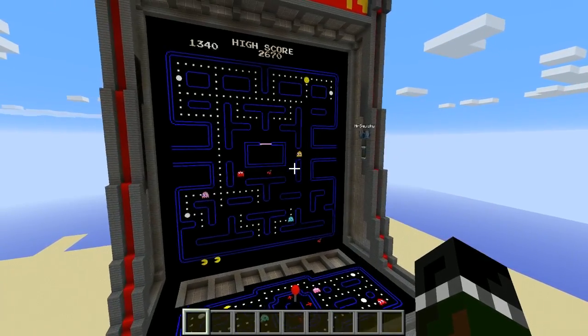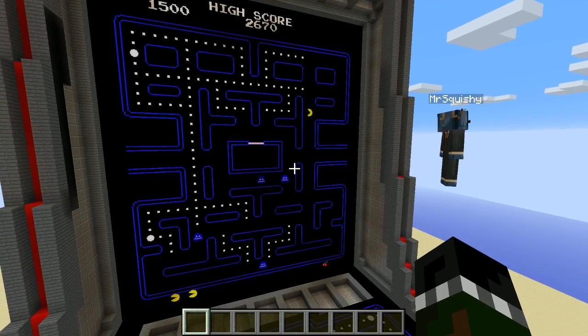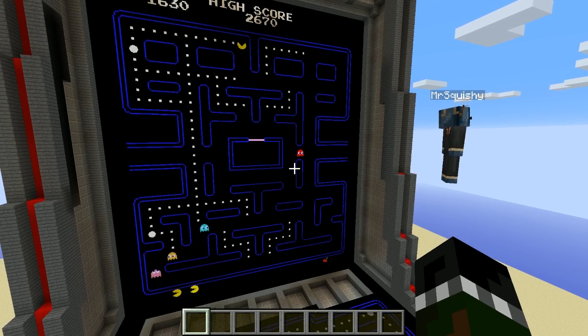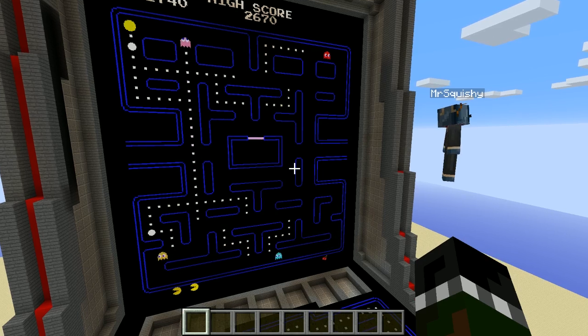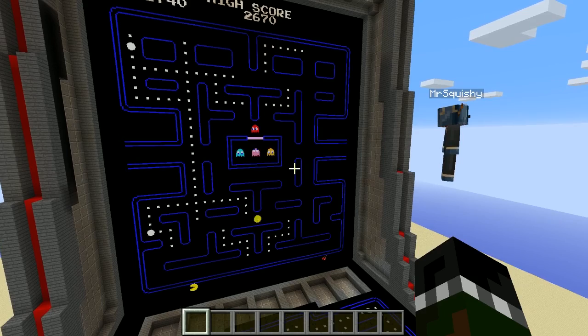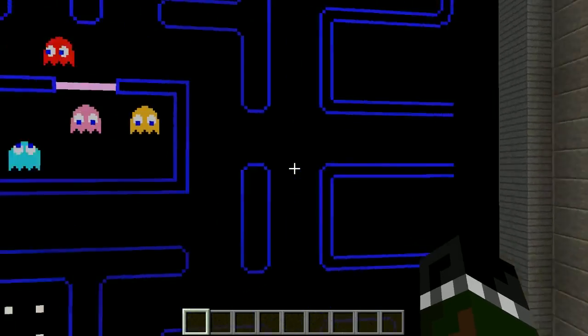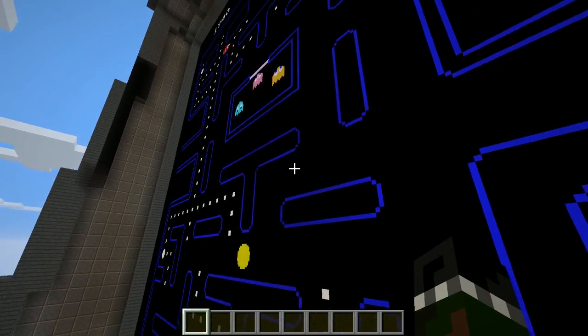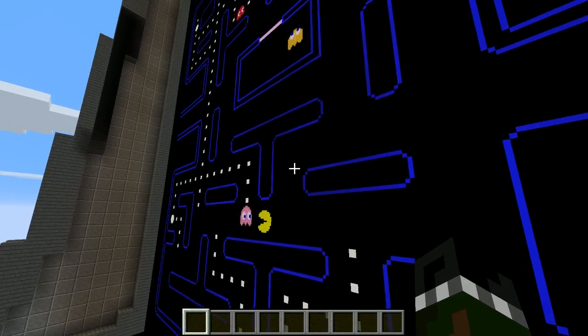Does it have the famous kill screen at level 257 — can you get all the way through the game? No, I was only able to put in one level, because one of the biggest challenges in Minecraft is that it runs at a much lower frame rate. You get essentially 20 frames per second for the game's guts, so even if you get 60 fps on your client, the server only runs at 20. Pac-Man normally runs at 60, and that's how they allow the ghosts to change speeds between levels — they'd slightly increase speed. Since I couldn't do that locked at a lower frame rate, I decided to stick with one level.